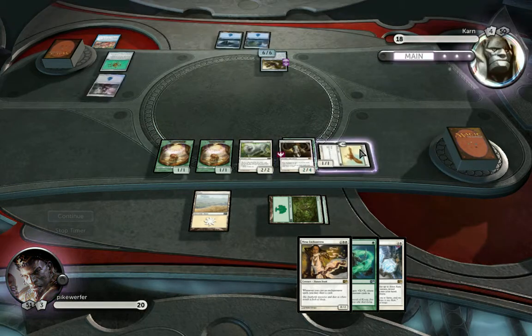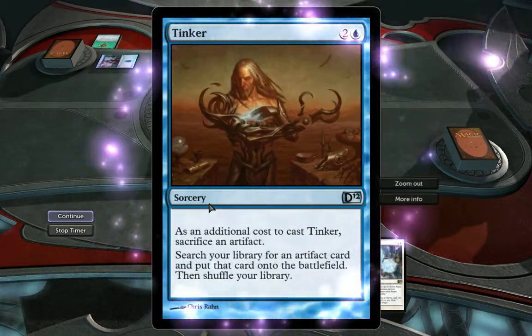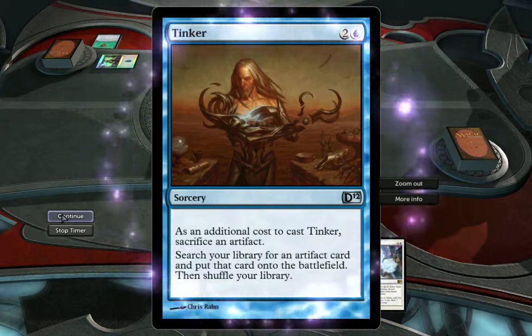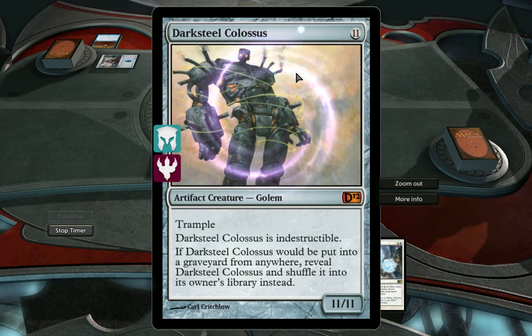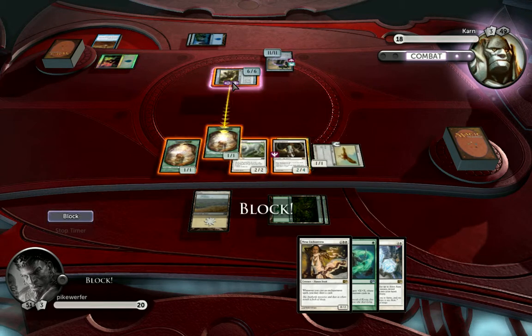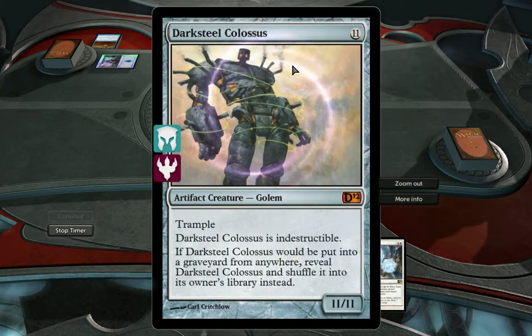I can continue to attack with this guy — that's about all I can do at the moment. Deathtouch lifelink. When Worm Coil Engine dies, put a 3-3 colorless worm artifact creature token with deathtouch and a 3-3 colorless worm artifact creature token with lifelink onto the battlefield. So this thing dead is actually worse than this thing being alive. As an additional cost to cast Tinker, sacrifice an artifact, search your library for an artifact card, put that card onto the battlefield. Oh no, this is running so well for him — it's that 11-11 indestructible creature.